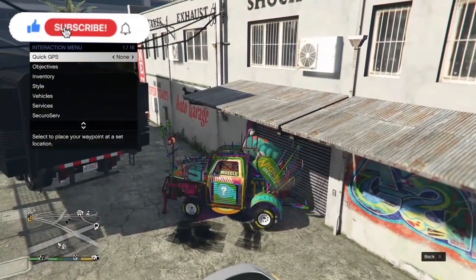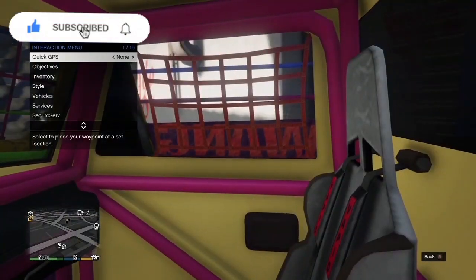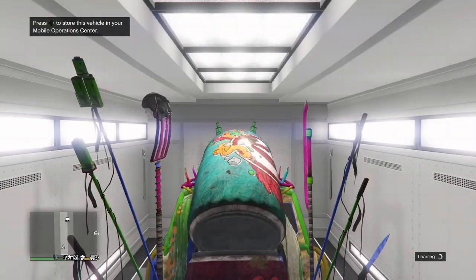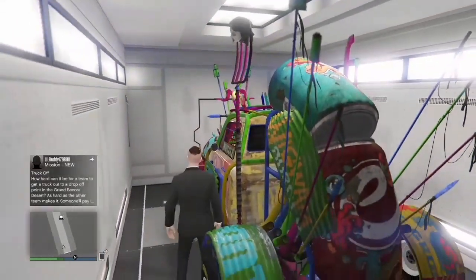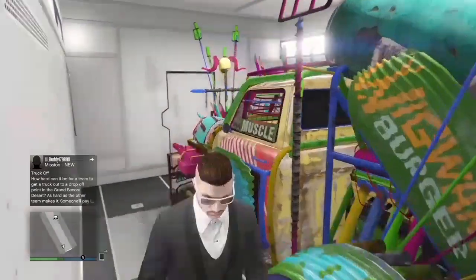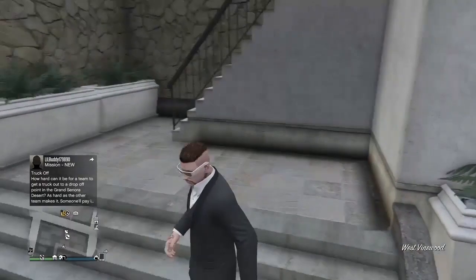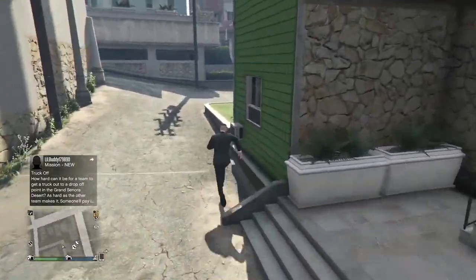If you want to make heaps of money, these are easier ways to do it. All you need is an MOC, a garage which is full of cars, the car you want to duplicate, and any free or cheap car that you want to get rid of. I'll put links in the description for the full videos of these duplication glitches.